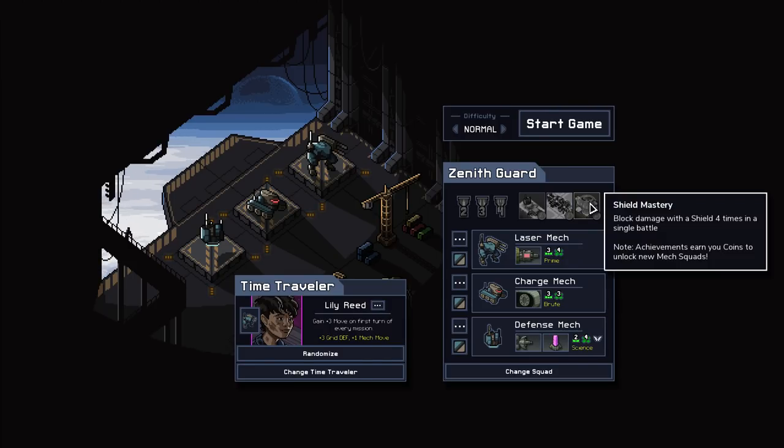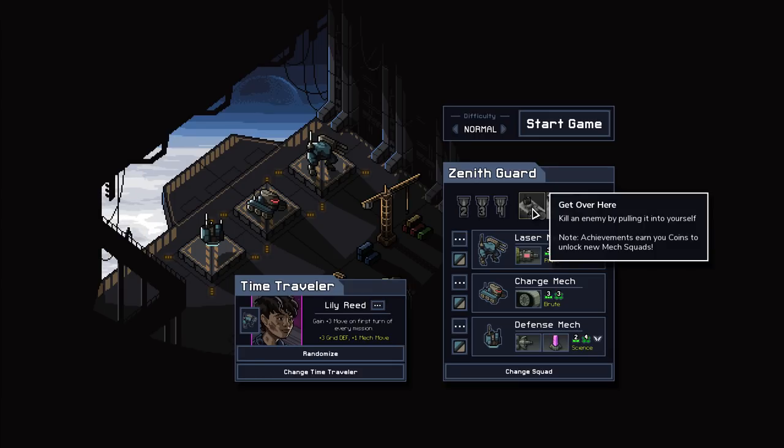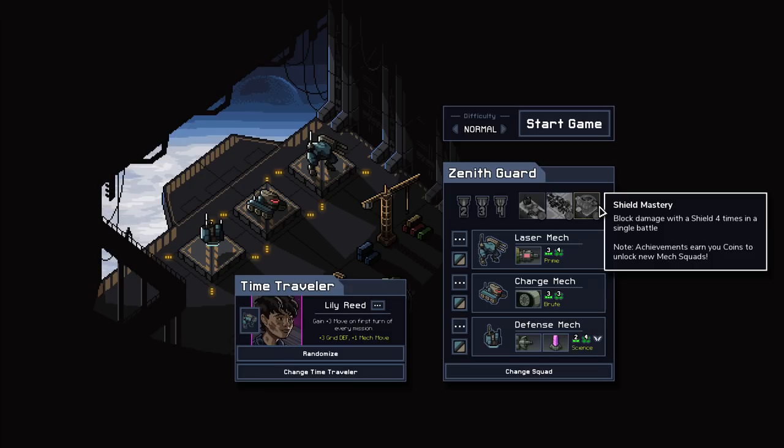Hi guys, welcome back to Into the Bleach. So we got ourselves a Zenith Guard now. We have to kill an enemy by pulling it into yourself, hit four enemies with a single laser, and block damage with a shield four times in a single battle.